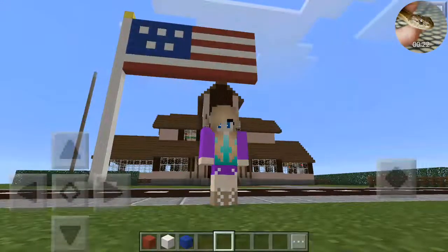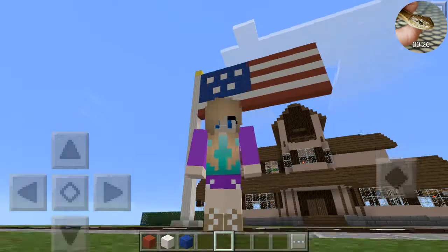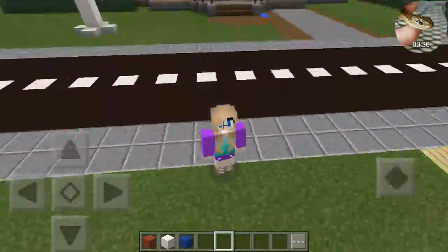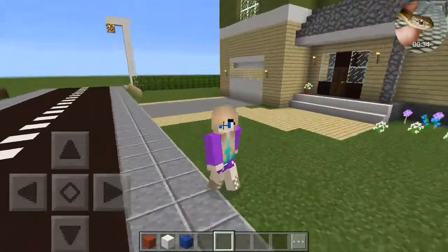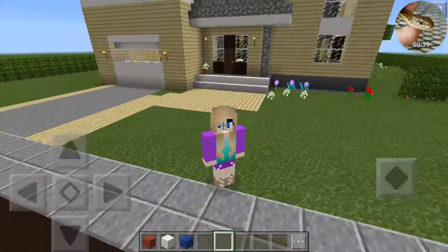This is our newest house to this place. As you can see, we have the American flag that has 5 stars instead of 50, because I can't do 50, so whatever. I'm in my holly skin, don't know if you noticed, but I am. Behind us we have Aphmau's house, which we've already been to.